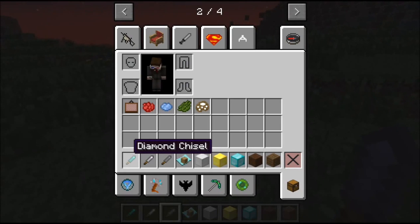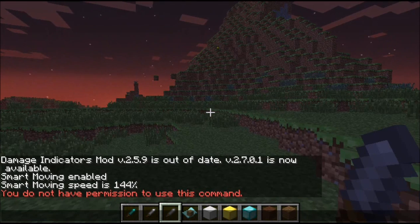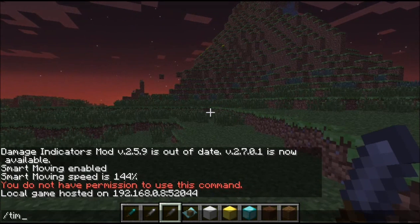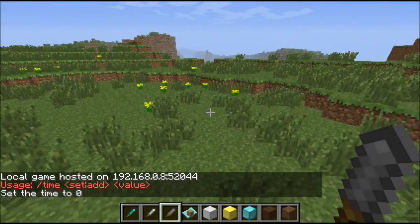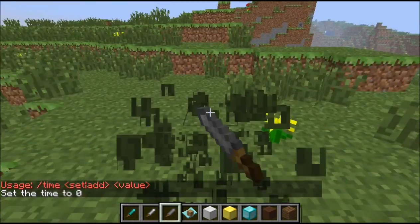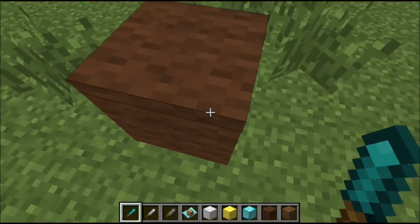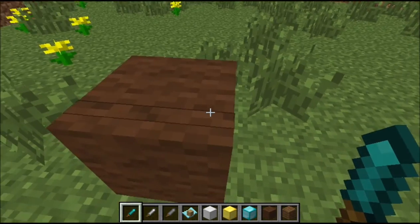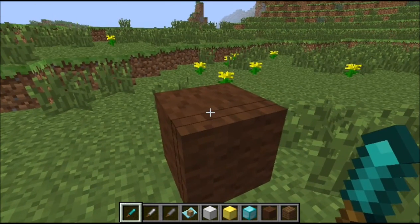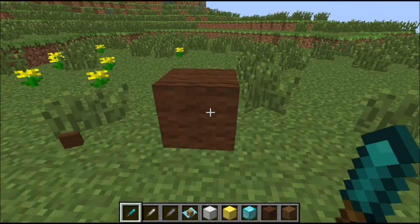So the first thing is the diamond chisel. What's the diamond chisel? So the diamond — you will see, when you go on a block with the diamond chisel, you will see that it will highlight some things. It will highlight these. So basically what you do is right-click.